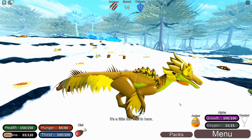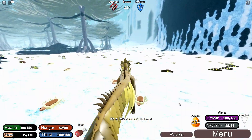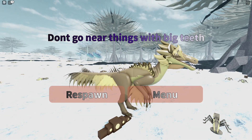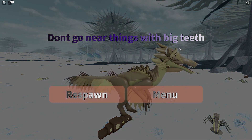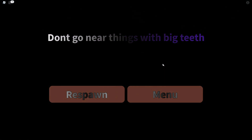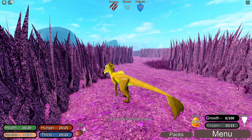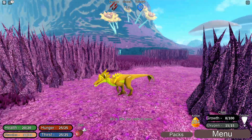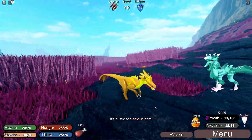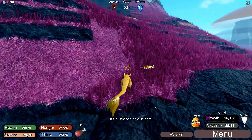Can I eat it? Yes, apparently — I have no idea what that did. It's a little cold here but it doesn't seem to be affecting me too much. Don't go near things with big teeth. Did something eat me? No. It's a little too cold in here. This is where you spawned me — if this is too cold for me to live, don't... Oh, there's a creature! What's that? You look cool — what are you biting me for? I was only looking at you, no need to be mean.